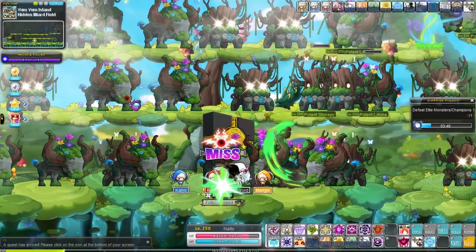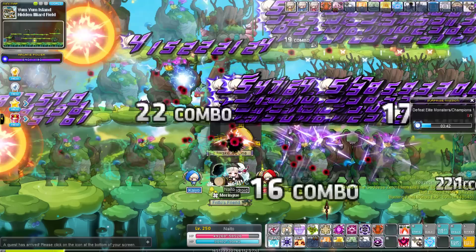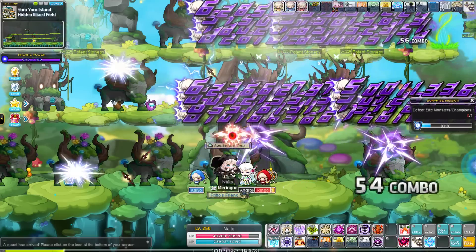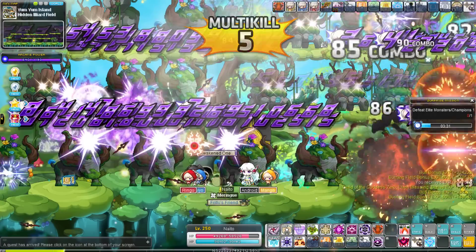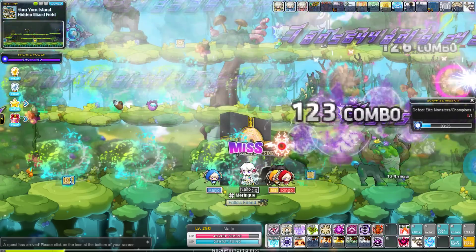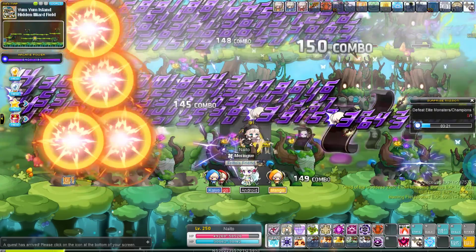Unlike Shadower, Nightlord's even simpler. Stand in the middle of the map, jump attack left, jump attack right — it's the most effortless full map clear in the universe. Are you seeing why I recommended training as a Nightlord as opposed to Dual Blade? It is night and day how much easier Nightlord is — albeit with the caveat that you need a lot more funding, because marks take a ton of funding before they start one-shotting.